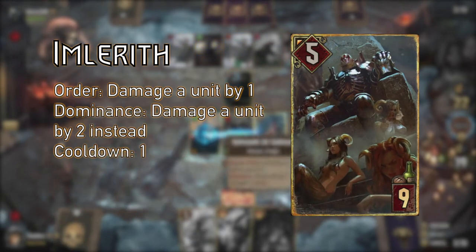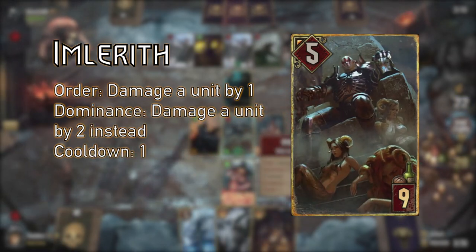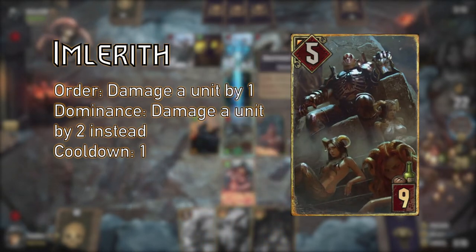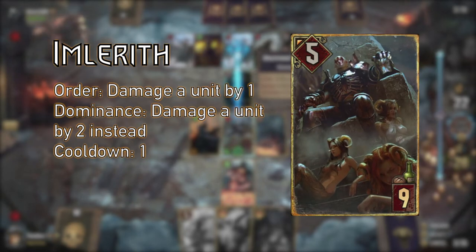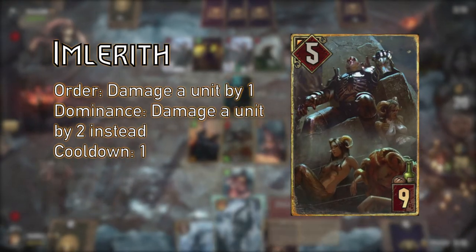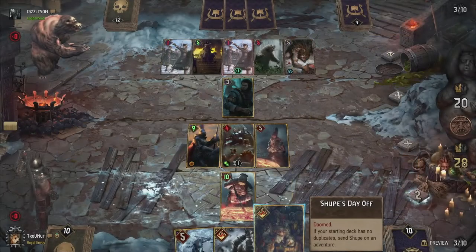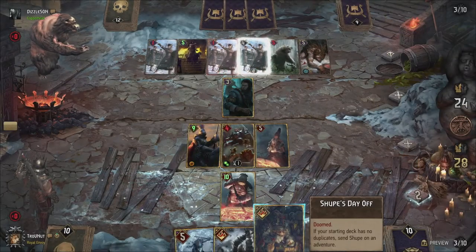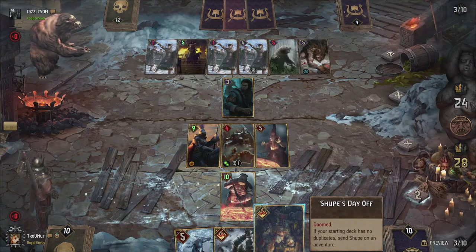Imlerith can damage an enemy by one each turn, which is boosted to two if you have dominance. After you've played Imlerith, you should focus on keeping your dominance, something your opponent will most likely try to counter. You can do this in two ways: either keeping your opponent's units down by damaging their higher units or even destroying them, or you can boost your own units above your opponent's. This deck has the tools for both.